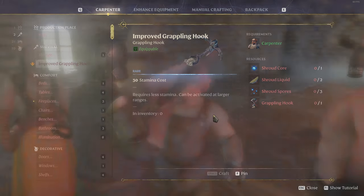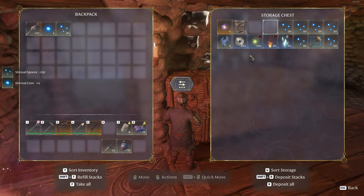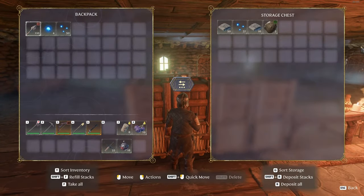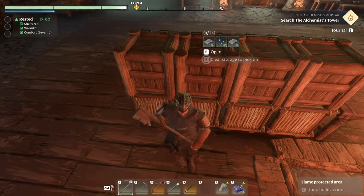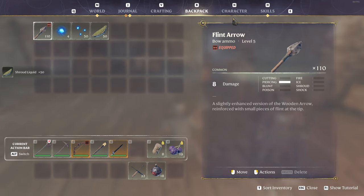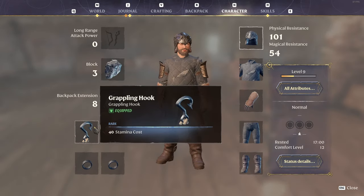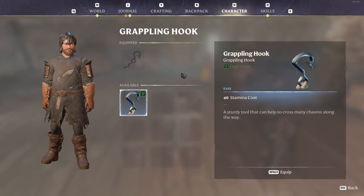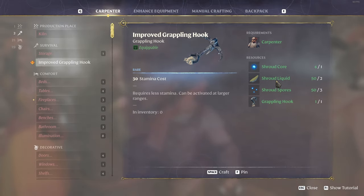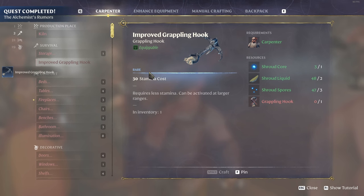Let's go ahead and grab our cores and everything we need. We have a good supply of cores and different materials, so we should be in great shape. I really haven't had to do much gathering lately because we keep stockpiling so much. Let me get some more of this together — unequip our grappling hook with space, grab that, and now it's in the backpack. Shroud core, shroud liquid, shroud spores, grappling hook, and space to craft.